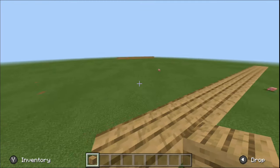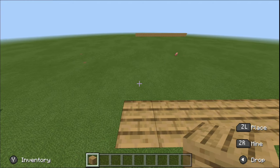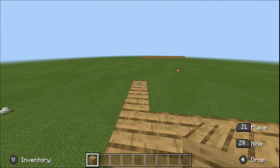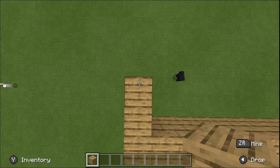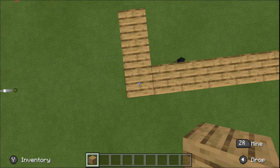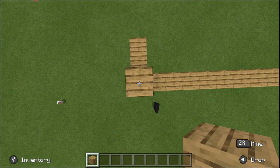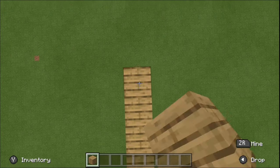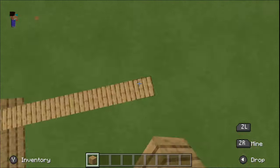The first bridge you're going to want to learn is the easiest bridge to do — this is the bridge I started out with. To do this bridge, you need at least a two-block start. So let's say you're at the edge of the island: walk back two blocks so you have two blocks in front of you, then look straight down, jump up, and place a block underneath you. Then just hold the place button and start walking — that's pretty much it.